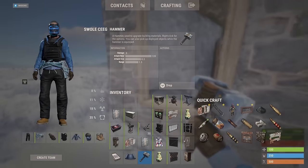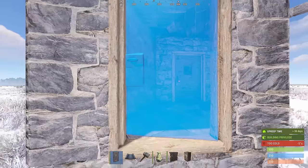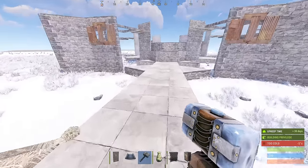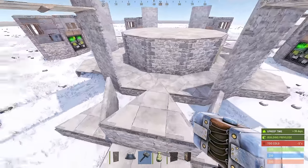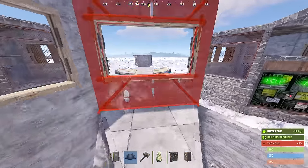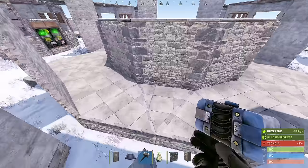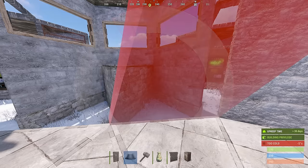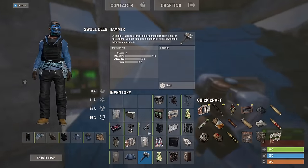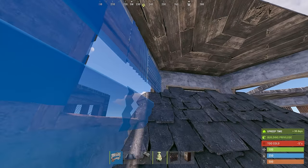We're going to add some doors to protect our external TCs — you can use doubles or singles, it doesn't matter. Coming back in here, we need to seal this end. We're going to add windows here, here, and here with floors on top. Coming down here, we're going to add our roof triangles facing this way, just like that. When you've got it, you can add your horizontal embrasures here.